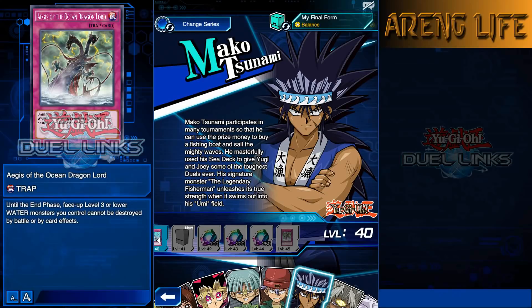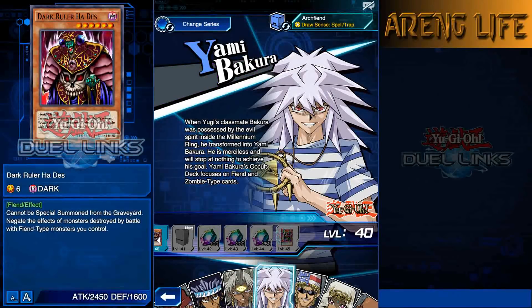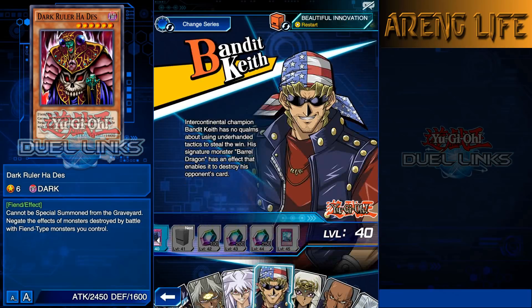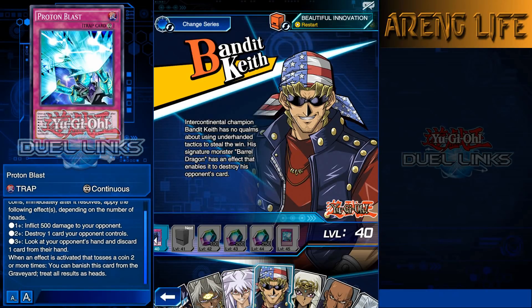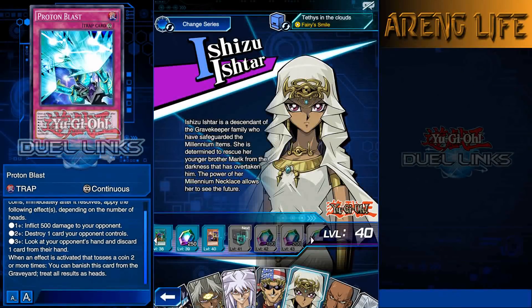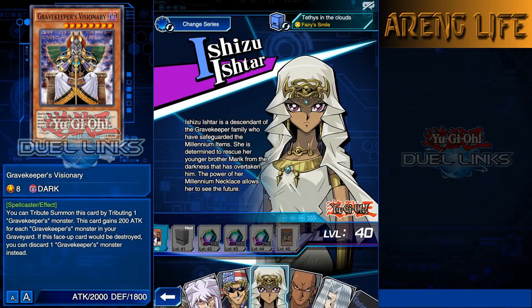Mako's Aegis card stays until the end phase for level three or lower water monsters - great for Atlanteans. Yami Marik has a new Doriado card. Yami Bakura has Dark Ruler Hades. Bandit Keith's got Proton Blast, which benefits from effects that toss coins - if you toss three coins simultaneously you might get all three effects. Barrel Dragon lets you banish it from the grave and treat all coin tosses as heads. Ishizu has Gravekeeper's Visionary and we're not getting Necro Valley anytime soon - it'd be too busted for Duel Links.